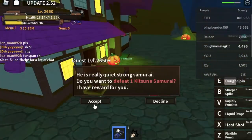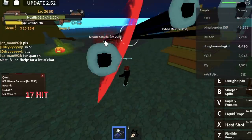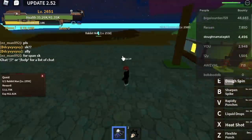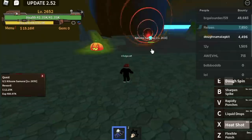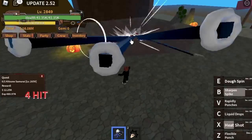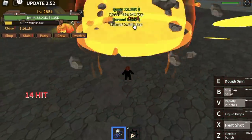After that, proceed to the Kitsune Samurai — same strategy. Defeat the Kitsune Samurai and then go back to the nearest mob still within level range, the Rabbit Man, and go back to the Kitsune Samurai. The goal here is to reach level 2850, which is the max level for the Kitsune Samurai quest.